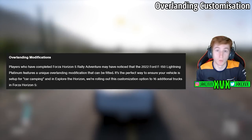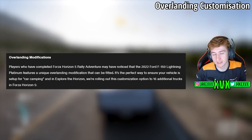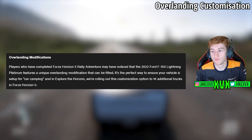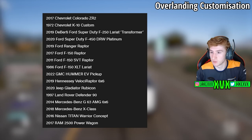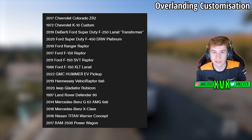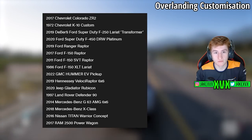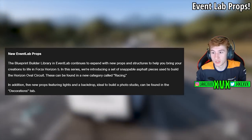We also have the overlanding car customizations or modifications. The Ford F-150 Lightning in the Rally Adventure expansion has overlanding modifications that can be fitted, and they're rolling this out to 16 other cars. All 16 cars on that list will get the overlanding modifications that the Ford F-150 Lightning had.